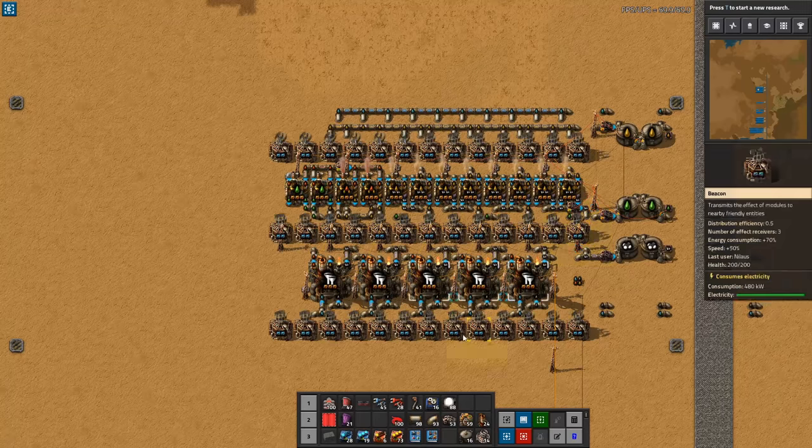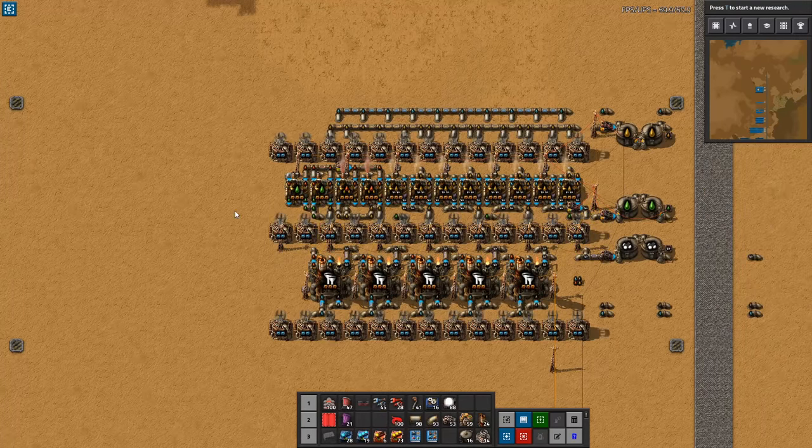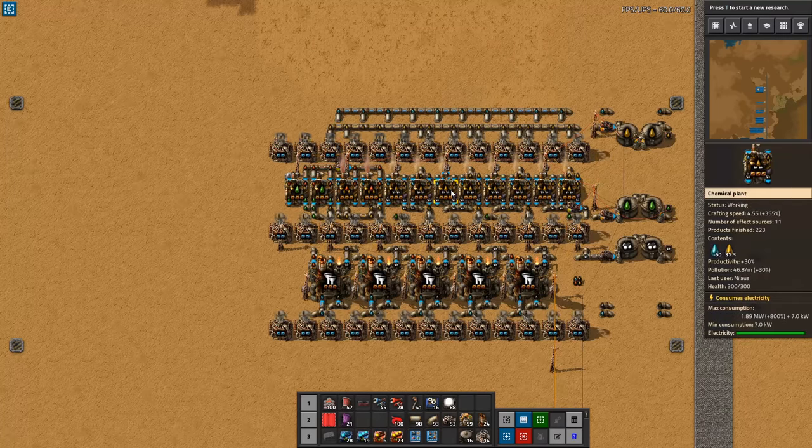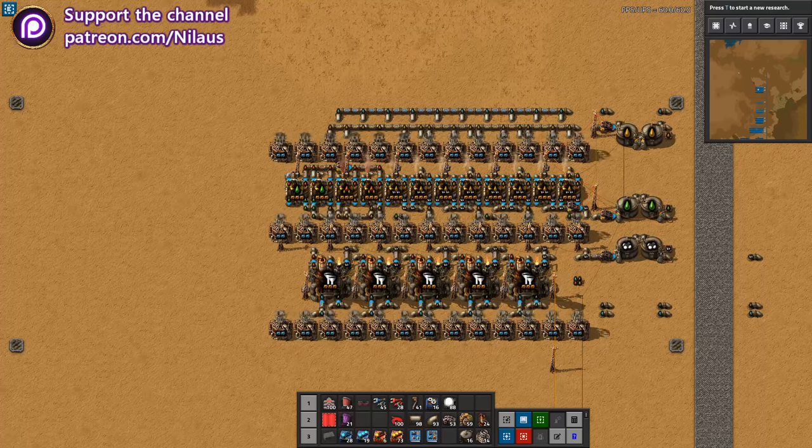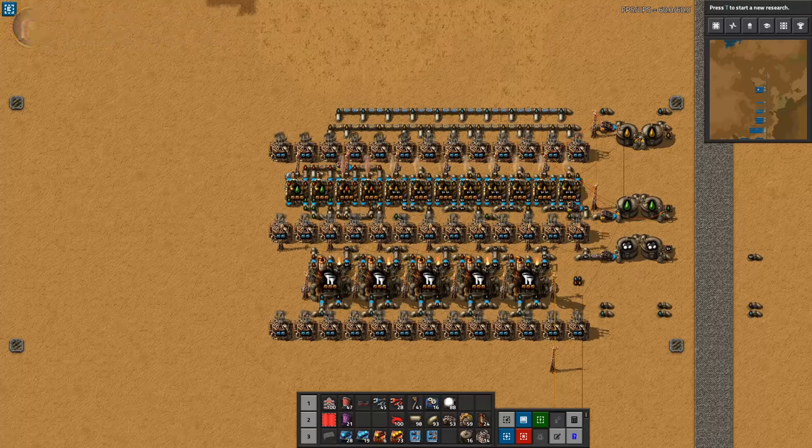Let's note some of the differences from the previous build. We've added three more light oil cracking plants here. Because of the productivity modules, we are now generating more of every oil — more heavy oil becomes more light oil cracking, so we need additional plants. This is why we left space early on, and as you can see, that space is being filled out very nicely. Before we dive into the final build, I'd like to take a moment to thank all the Patreon supporters who make it possible for me to make videos like this. There are no sponsors on this channel — I'd rather have this be a community-sponsored channel. Thank you very much. If you want to support what I do, pledging on Patreon is a great way.